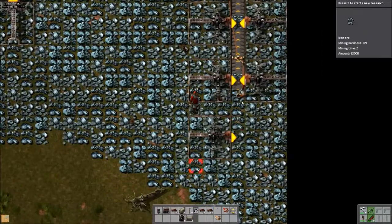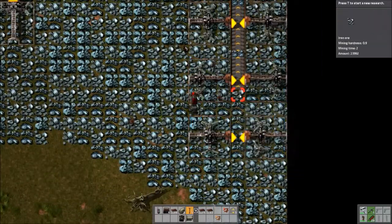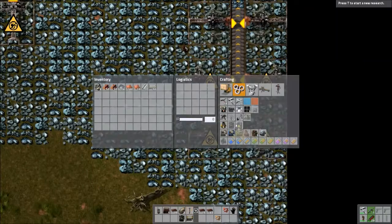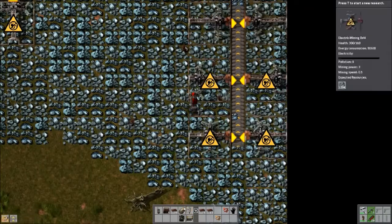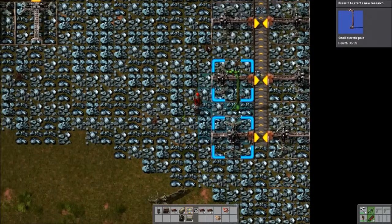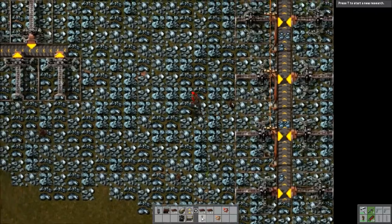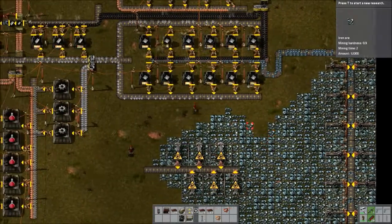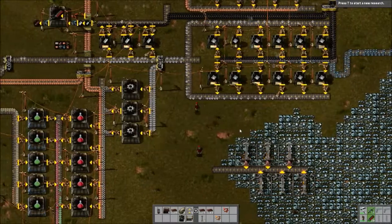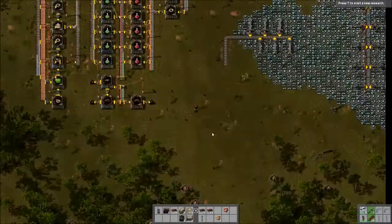Oh, that can stay there. Now we get this and this, and I can do a splitter here. I figured we would smelt it going down, to be perfectly honest, and then loop it around somewhere.